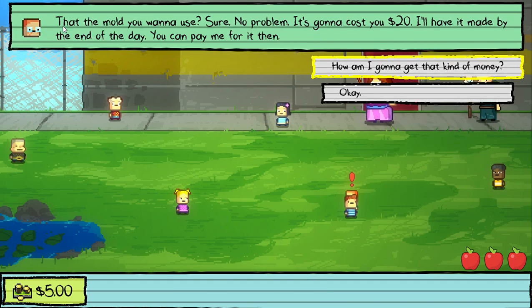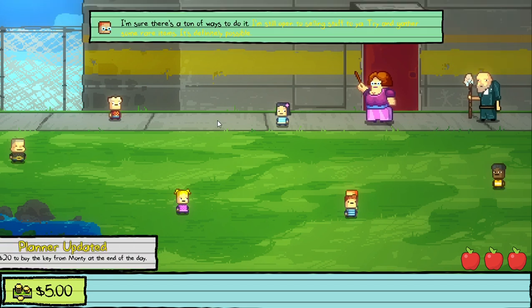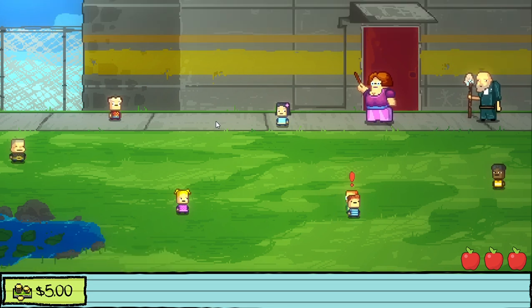First we're going to talk to Monty and ask him about the key mold. He says: 'That mold you want to use? Sure, no problem - it's going to cost you $20. I haven't made it yet but at the end of the day you can pay me for it.' He hints that there are ways to make money - selling rare items - and it's definitely possible.